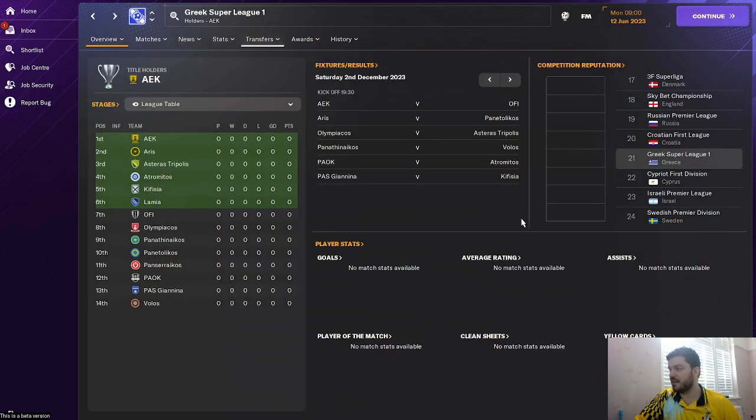The Greek league is currently ranked 21st in Europe. Can you get it into the top 10 as your first long-term objective, and then push it all the way to becoming the best league in Europe?